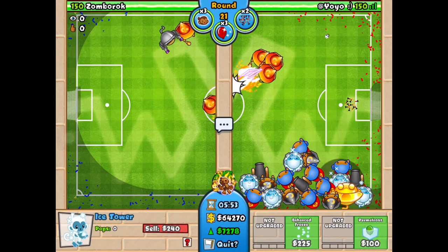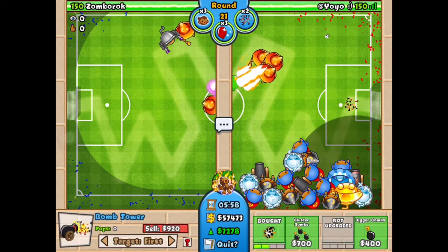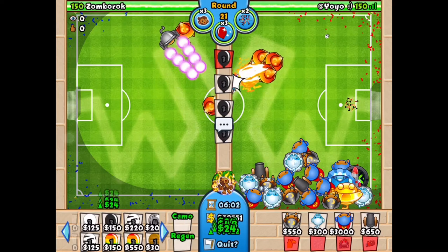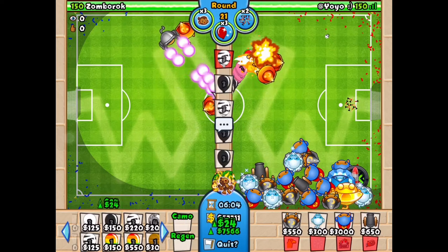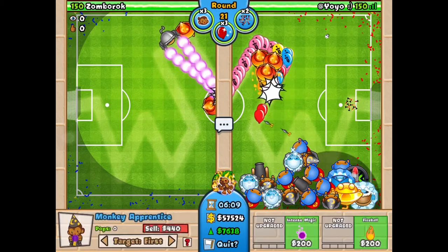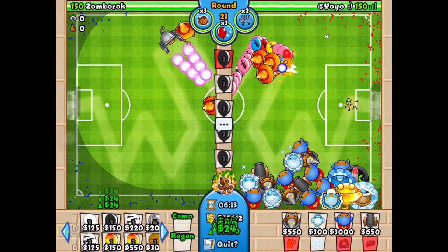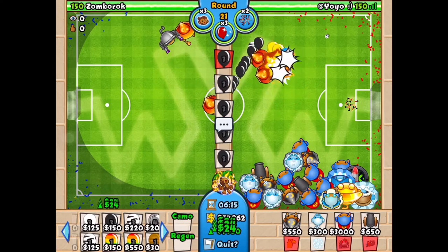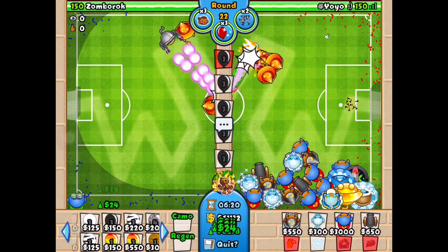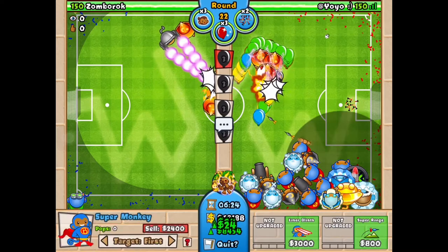You actually want to upgrade them to Sun Gods. As you can see I just got a Sun God. You're going to want to upgrade the other monkeys — the freeze monkeys, the mages, and the cannons — also to their max paths. Get all of the super monkeys to Sun Gods, except maybe a couple which you should make Technological Terrors so they also absorb those. The important thing is you don't upgrade anything past the Sun God because we're going to do another trick to make them temples.